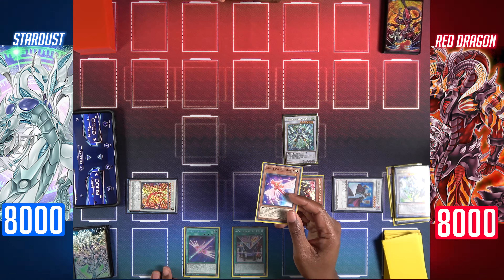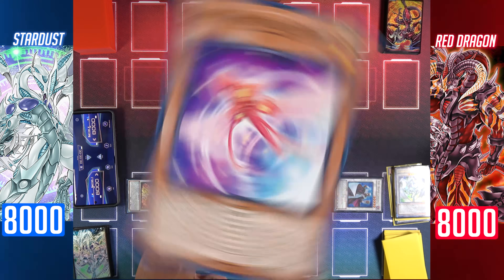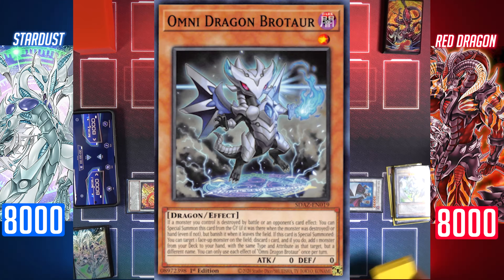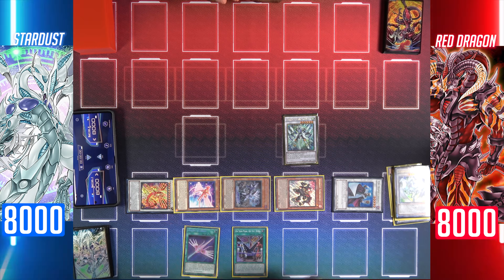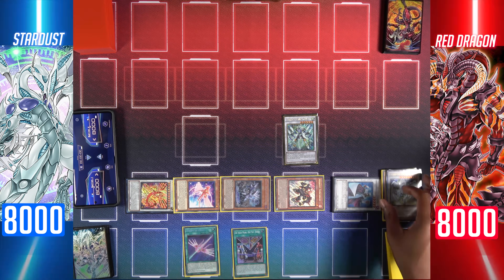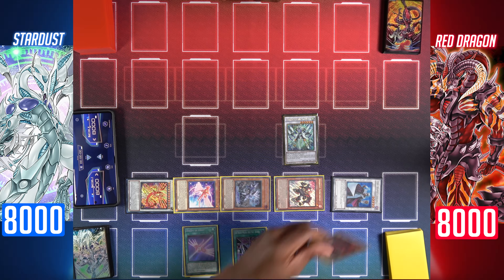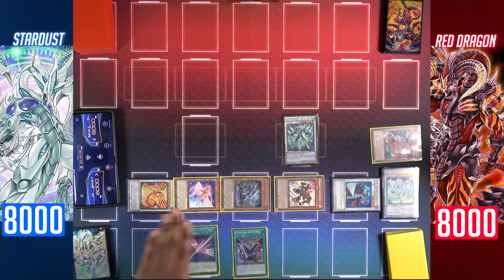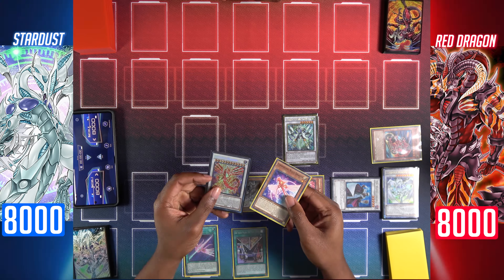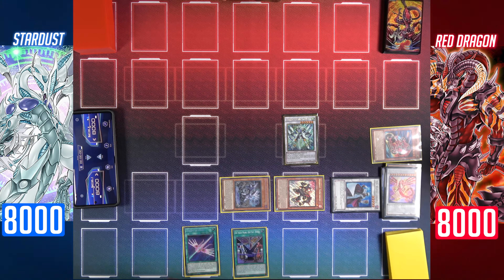Reveal Converging Wills Dragon — it will special summon itself and special summon my Omni Dragon Brotaur. I'll use Brotaur's effect targeting my Converging Wills Dragon to search for Stardust Worm. Next, I'll use the effect of my Wheel Synchron to reduce my Crimson Dragon's level by 2, then synchro summon Crimson Dragon and Converging Wills Dragon for level 11: Shooting Majestic Star Dragon.